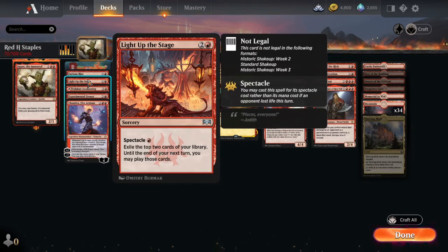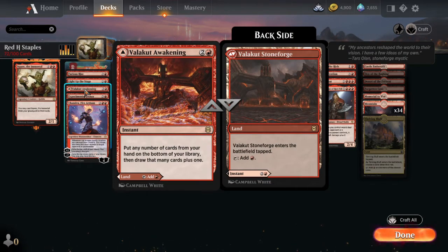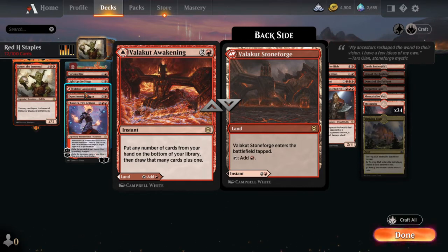Light Up the Stage — not the best card on this list, but something to note. If the opponent has taken damage, it only costs one mana. You get to exile two cards, and until the end of your next turn you get to play those cards. Valakut Awakening is okay — put any number of cards from your hand on the bottom of your library, then draw that many plus one. The plus one is super good, and it also doubles as a land. Experimental Frenzy is a bit tricky to navigate. You look at the top card of your library at any time and can play lands and cast spells from the top, but you can't play from your hand. When you're done, just destroy it — and you'll have all the cards you've been sitting on in hand.